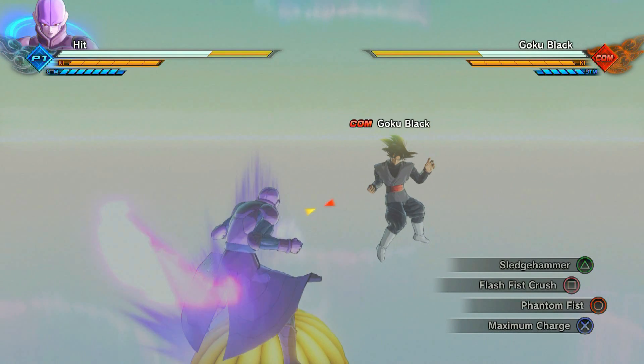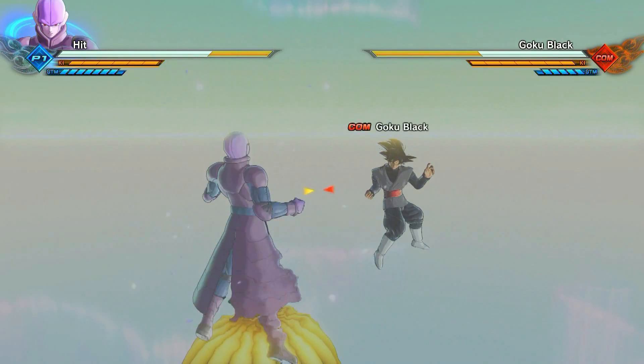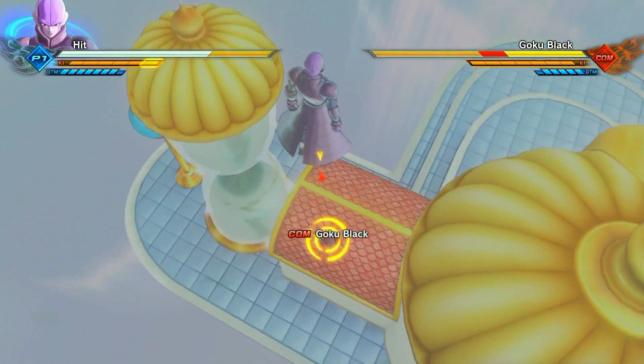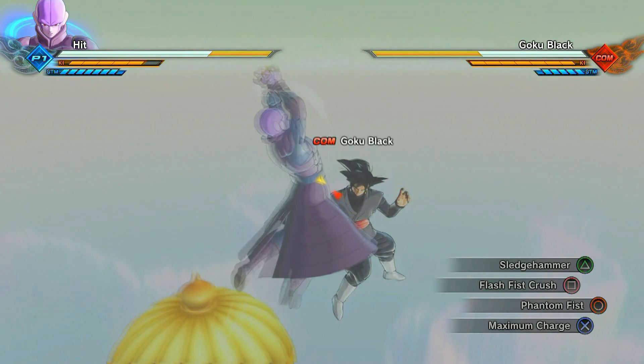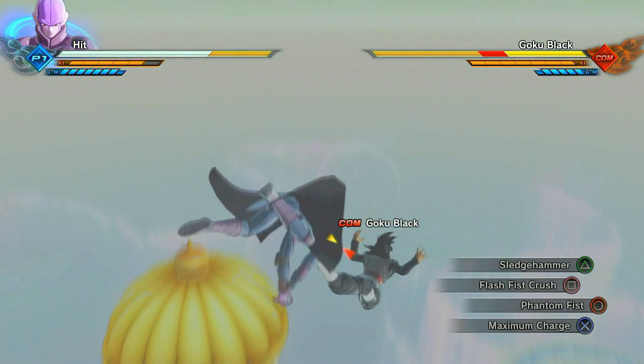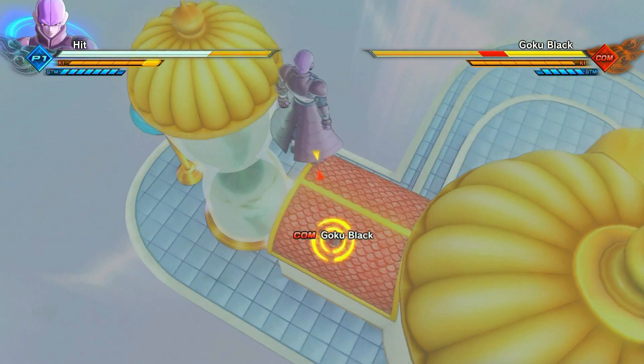For the supers, the first two are stock. Although, he seems to be one of the few characters I've seen so far that actually has 'maximum charge' as their charge move rather than 'full power' or something else, so that's definitely a plus. The sledgehammer move is a stock move — there's nothing real to it. I would have liked it better if he had something more unique, but that's where the other two supers come in.